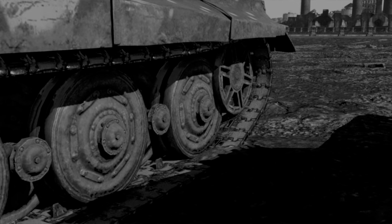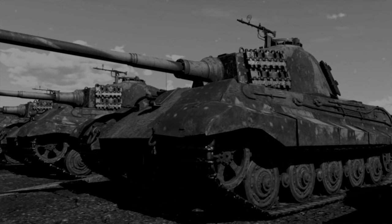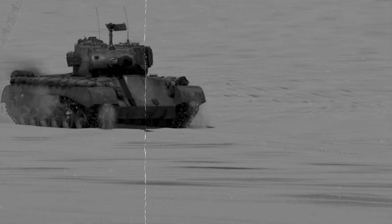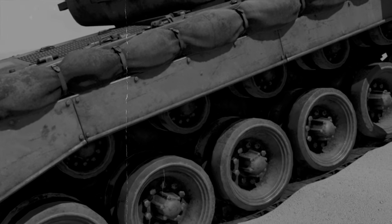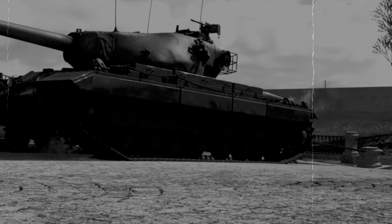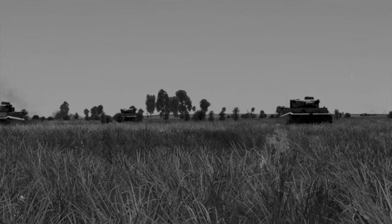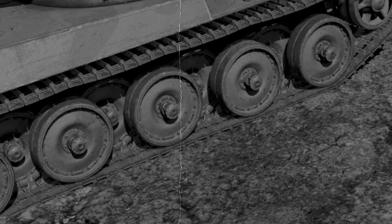Imagine how much effort servicemen needed to get to the rubber on the inner line of wheels — that basically meant disassembling half of the chassis. To simplify maintenance, the Germans later switched to sturdier road wheels with internal absorption and a different design. The Germans weren't the only ones having issues; the low durability of rubber was a constant pain for American vehicles throughout the war, while British and Soviet heavy tanks had steel-lined road wheels. The French tried going their own way after the war but had little success, so the interleaved design became history.